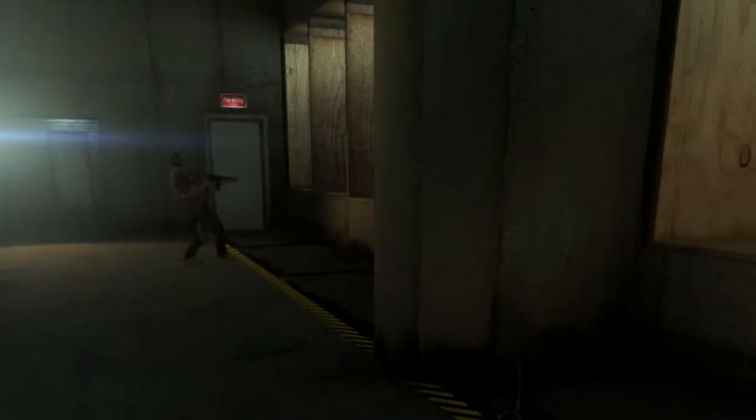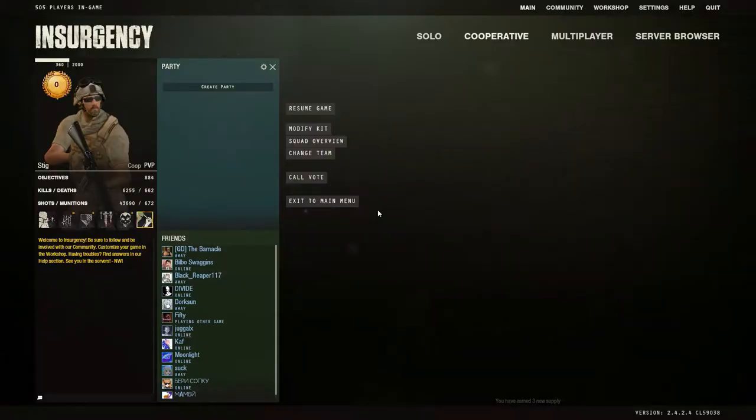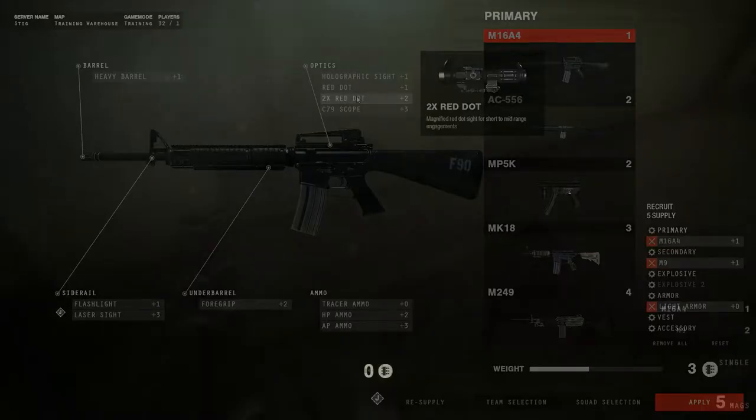Let's talk about your gear — weapon modifications and attachments. You've just been given additional supplies. You can now purchase some attachments for your primary weapon or your sidearm.